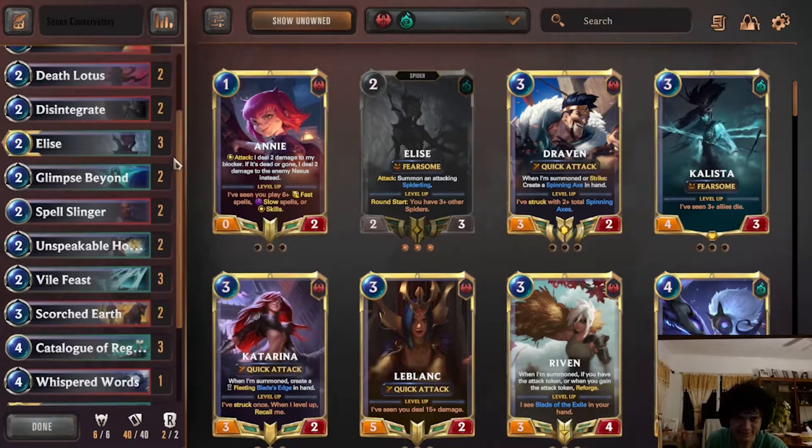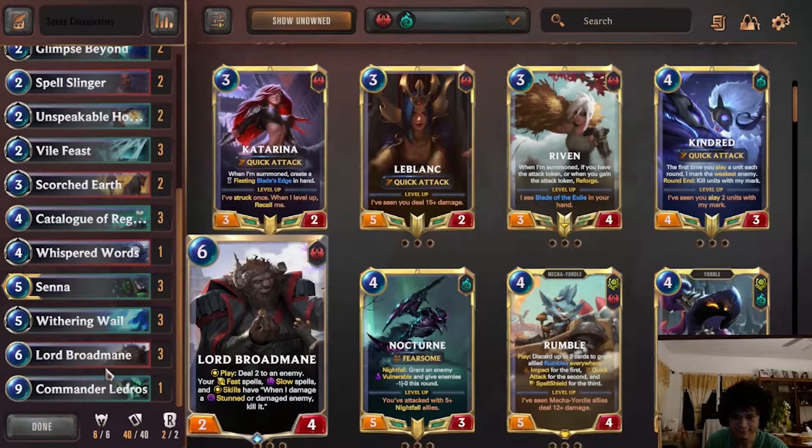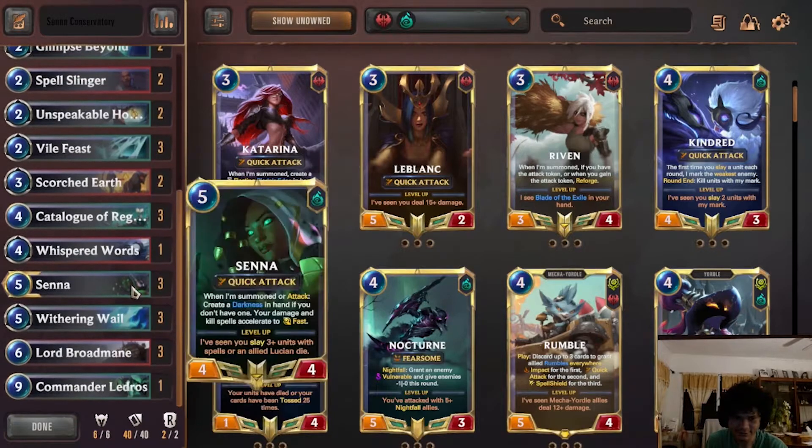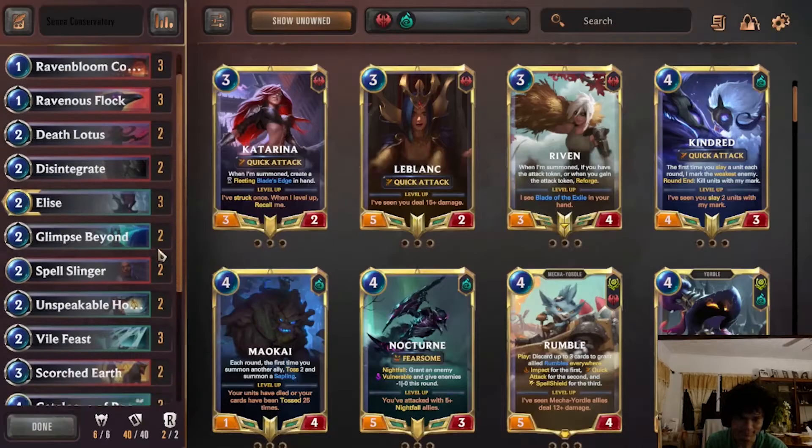Wael's really good because it pings everything. If you Wael into Death Lotus, oftentimes it kills everything — especially if you have Brahmian on board it guarantees it kills everything. It's really good with Tybulk because it's an AoE deal too.